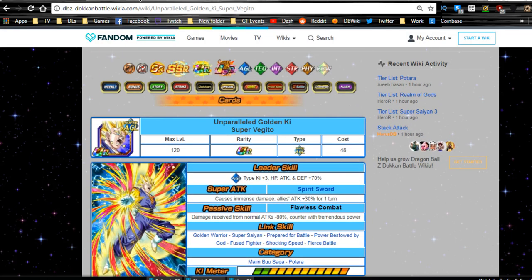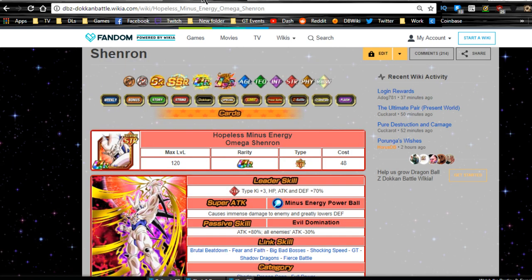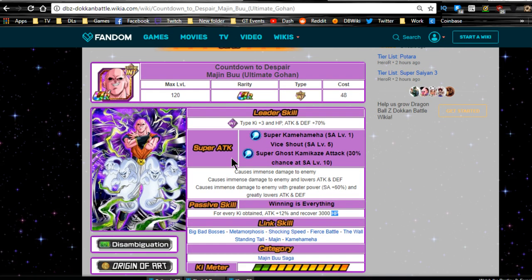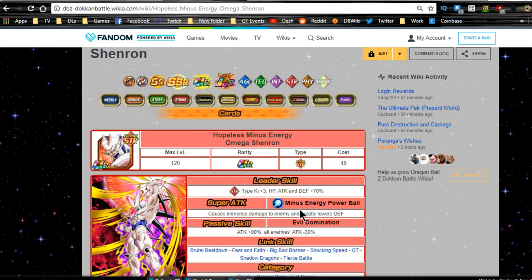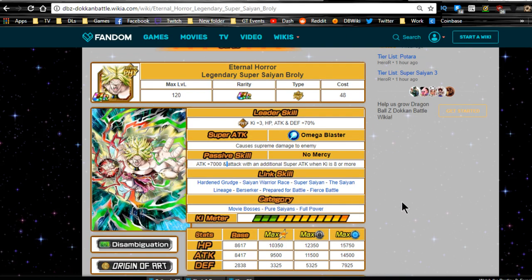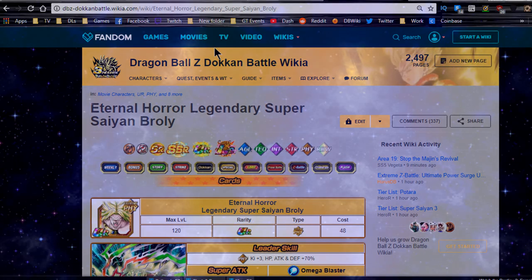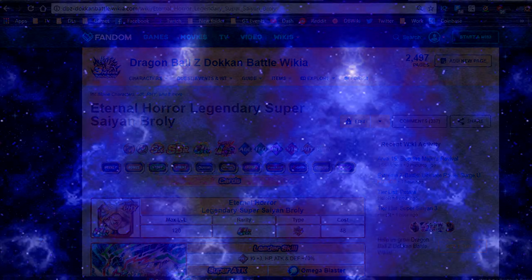So my final ranking: number one is Super Vegeto, number two — very close — is Super Saiyan 3 Gotenks, and then number three and four are close: I'll put Omega Shenron just above Buhan because Buhan is a bit outdated and Omega Shenron is one of very few units you can run on a mono extreme strength team. Last but not least is Legendary Super Saiyan Broly. It's ultimately up to you, but I wanted to help. Thanks for joining me — subscribe if you're new, and I'll catch you all later. Peace.